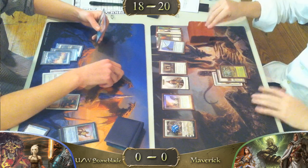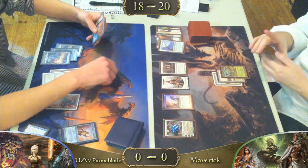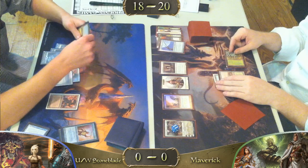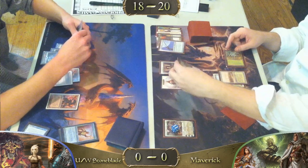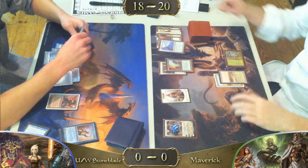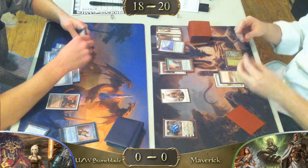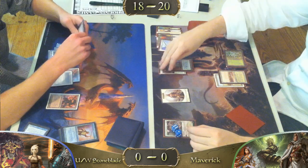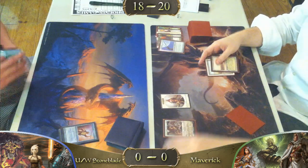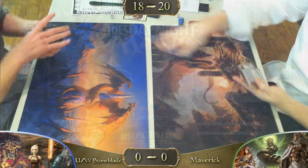Next turn I'm predicting an equip of Sword of Fire and Ice, plus-three flying, and swing for huge. While tapping that Gaea's Cradle and equipping a Stoneforge — plus-three, plus-three, flying, swinging for huge. And the Stoneblade player scoops. Two scoops. So round one went to Maverick.